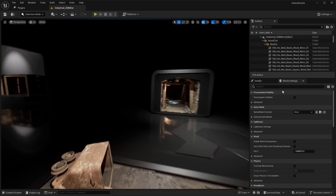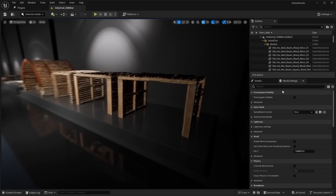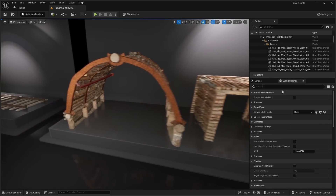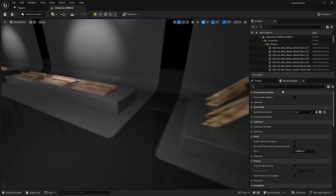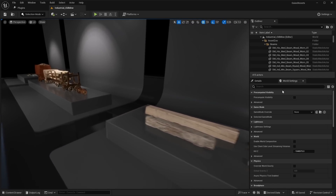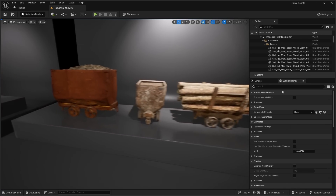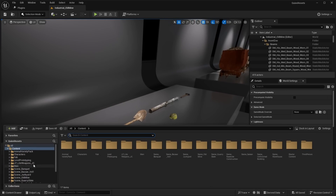Over in the asset level, they've created a showcase level displaying all the assets used — modular tunnel pieces, train tracks, and more. All these assets are free to download on Fab. I'll show you at the end of the video how to download these Quixel Megascans asset packs.